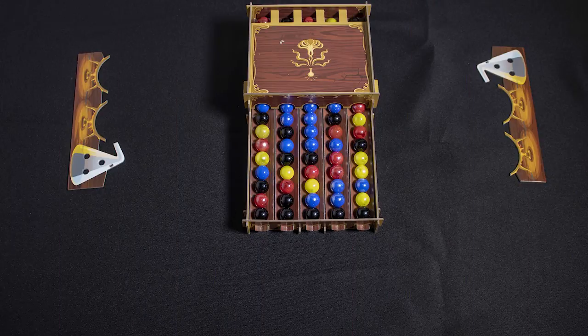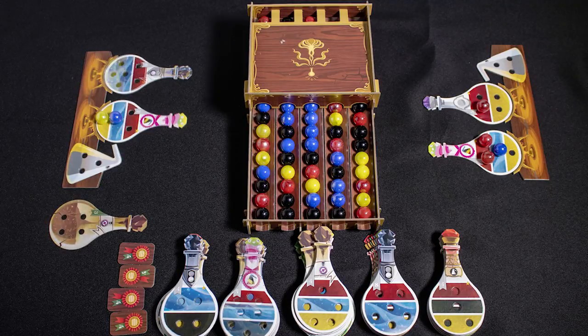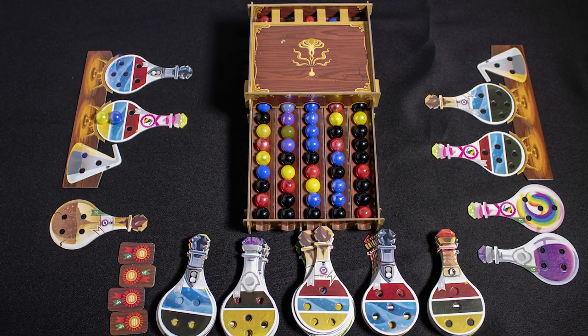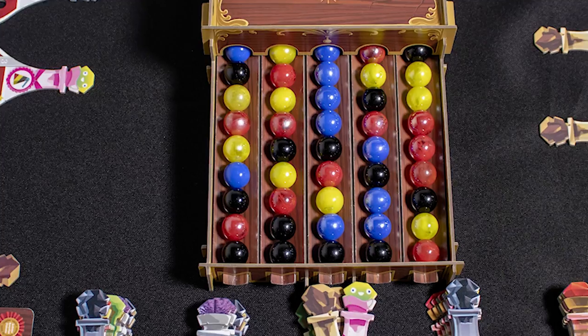If you're late to potions class one more time this month, Professor Humblescor is likely to turn you into a rat, or worse, make you clean out the cauldrons after school. You need to mix up a battery of potions using the right ingredients and of course magical assistance at the right time. You and your friends are aspiring wizards, and only one can be head of the class this year.